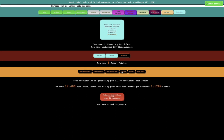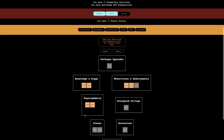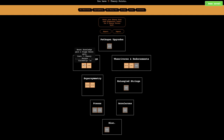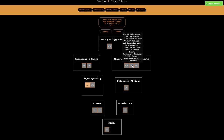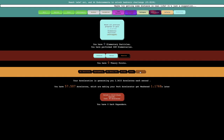I can unlock a third gluon upgrade. I'll try to use my five theory points — I don't really think I want super symmetric particles, I probably want just something general. Something like this, and this, and this, and I guess I can get this as well. That's a general thing. I can unlock a third gluon upgrade.